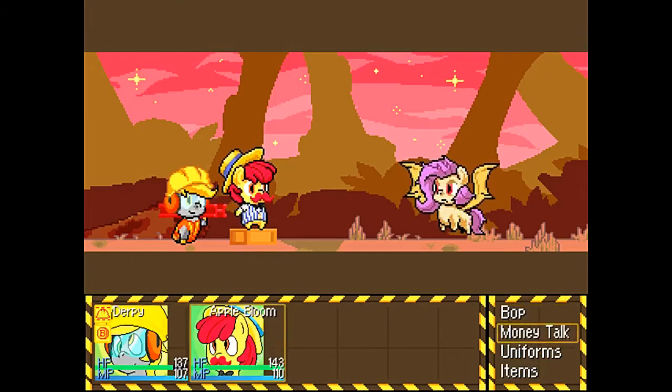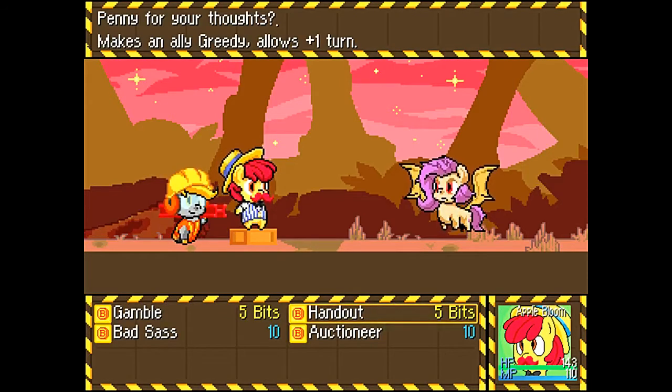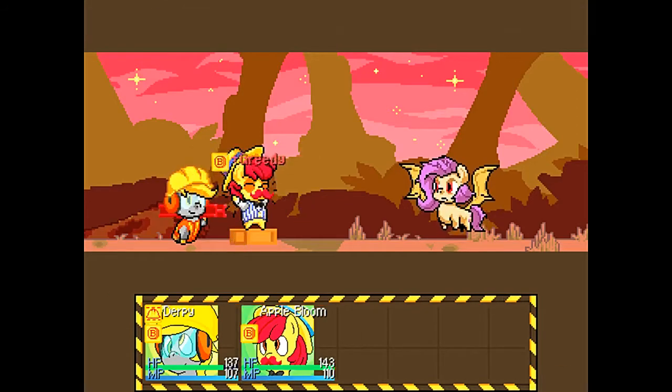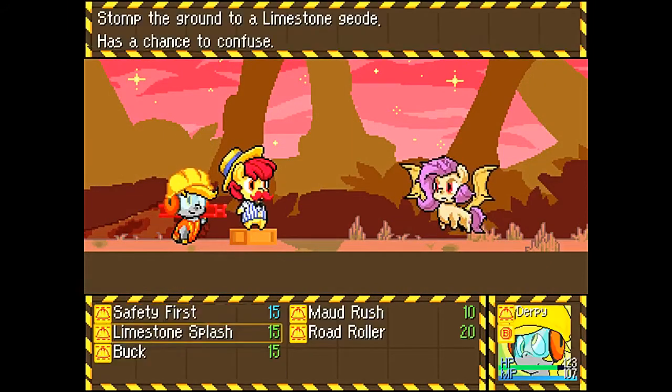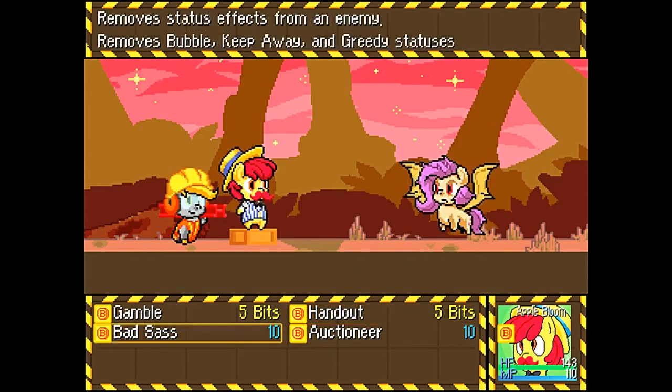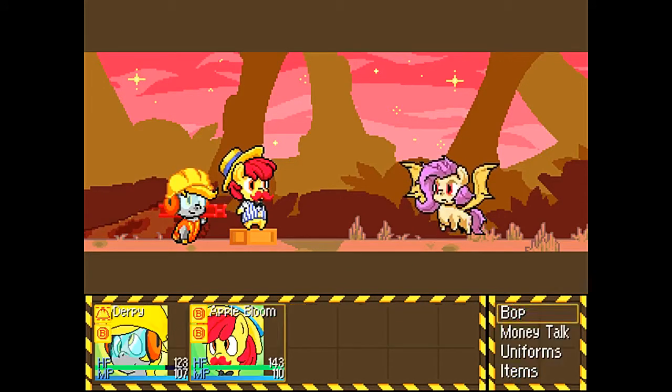Now I can just double Limestone Splash this thing — that extra gravity-ish type damage is something like one-sixth of their HP, if I've got it down correctly. I could hand out to Apple Bloom — I might as well just in case I need healing. The only thing that really makes Flutter Bat particularly dangerous is that she can cast Greedy on herself. Of course I confused her, and yeah, she's done. Let's just auctioneer her because why the heck not — maybe I'll get more confusion on her, or I could just kill her soon.